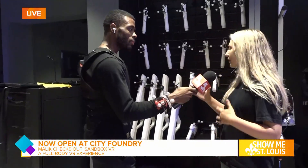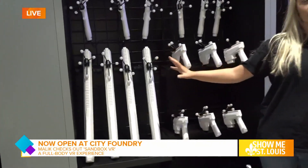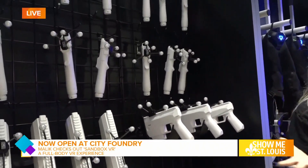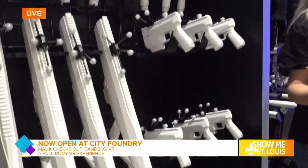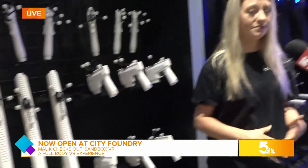Over here we have our props — depending on what game you play, you'll get different props. We've got the guns, the pistols, and the wands. The wands are definitely the most versatile. They can be a sword, a scanner, or a number of other items. The wands can really be whatever we tell the computer they should look like to you. Though you're just holding a little wand, you're seeing it as what your video game character would see.